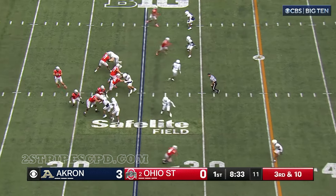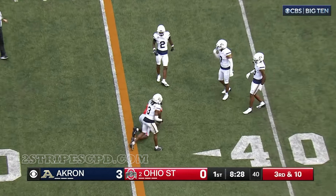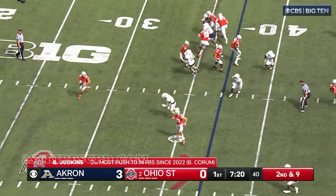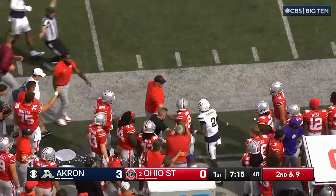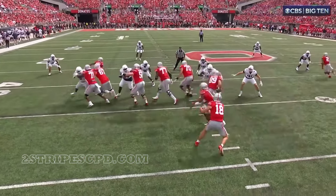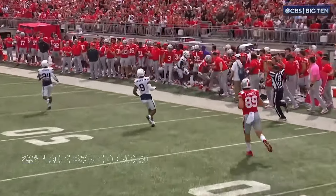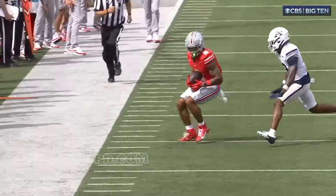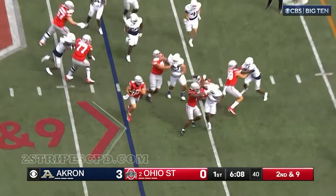Third down and ten for the Buckeyes — Howard has time, fires a strike and that one is caught by Jeremiah Smith. Second down at ten from the 37, Howard rolls to throw, nice strike, complete to Luca — his first catch. The question was: we know Will Howard can run, he can run the quarterback keep, but can he feed the ball to these wide receivers? Yes he can. Emeka got open and he put it right on him.